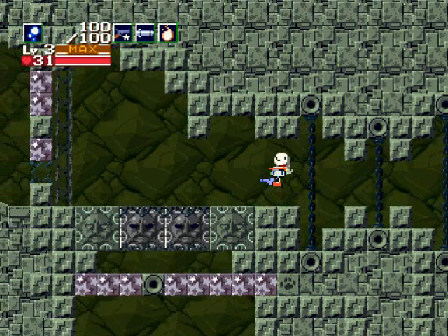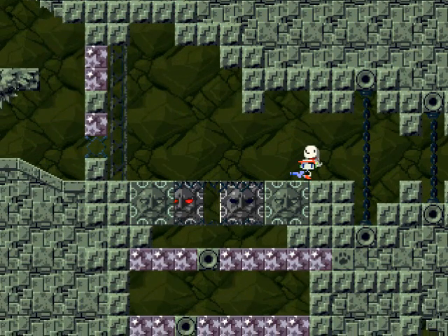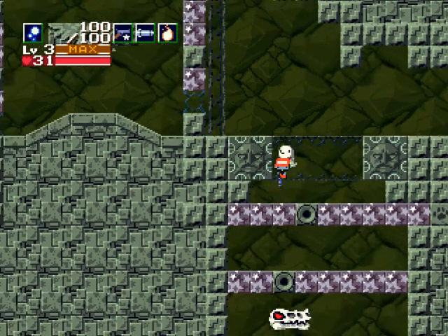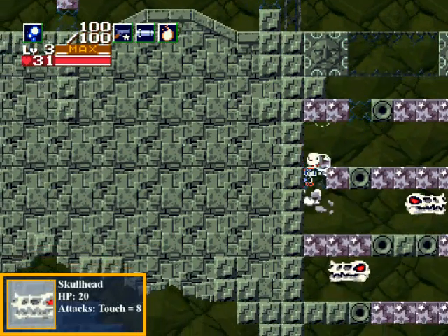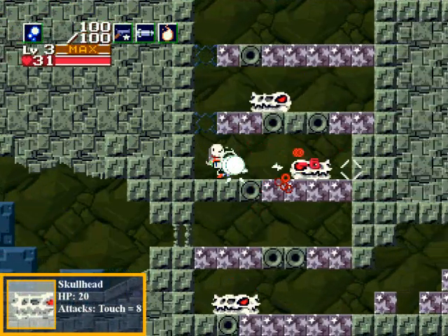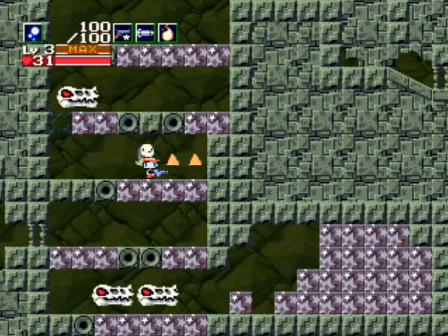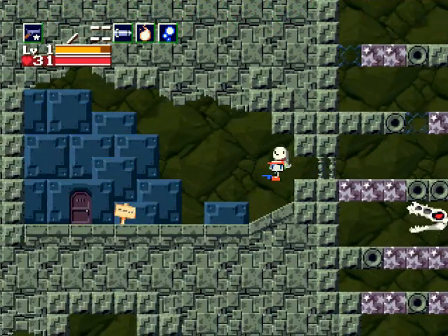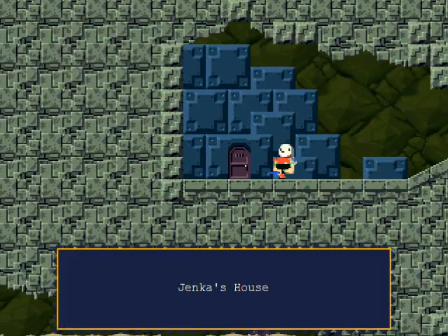Alright, now these are the Sun Stones. Let's go down. There are skull heads here — just let them pass by, they aren't much of a threat; they just move left and right. I should pull up my Polar Star here anyway. This is Jenka's house — let's go in and chat with her.